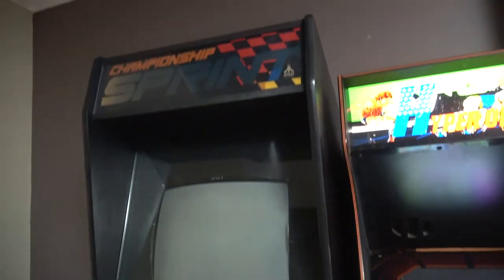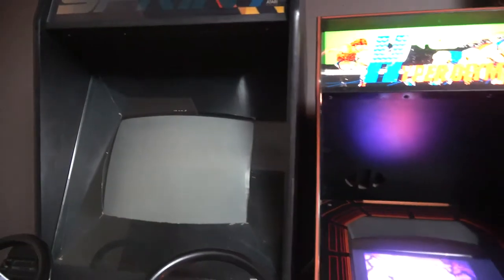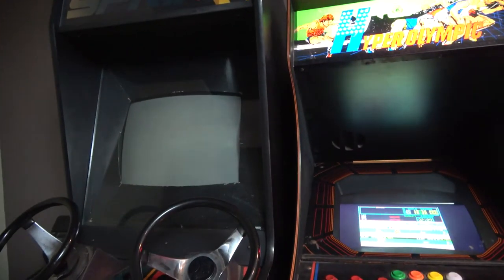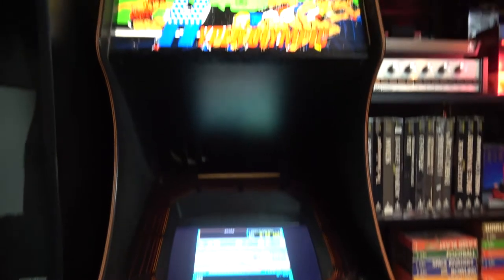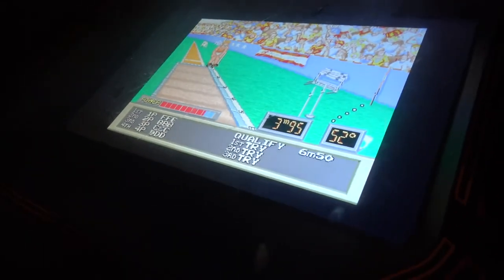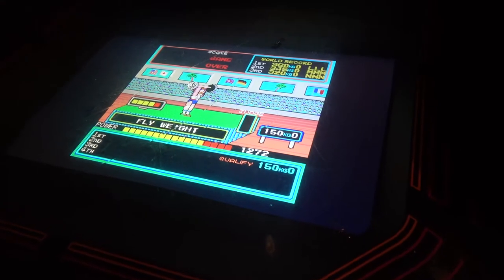Moving around to our good friend Championship Sprint — it is off. Why? Because I took the CPU board out of here to get the Super Sprint going. So this is now not working. I had a working game and I'm going backwards, taking things apart, making them worse. The Hyper Olympic does indeed work, so that's a good thing. But we've got this horrible LCD screen in here. I took that other monitor back to Joey.